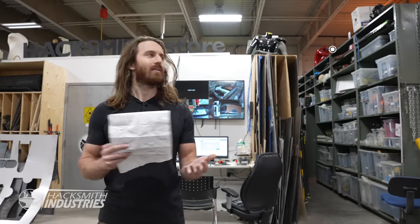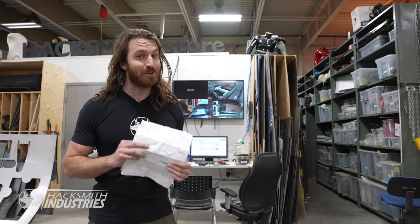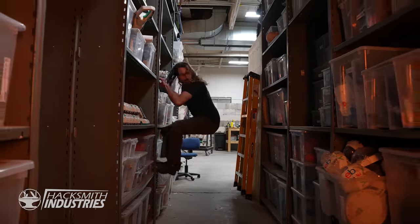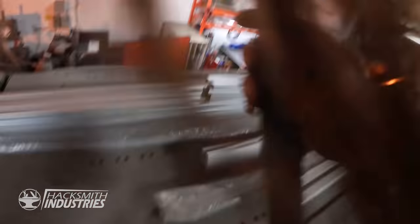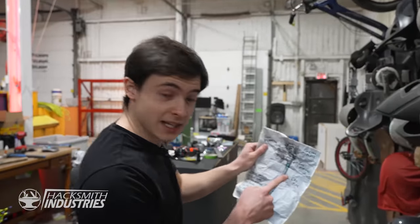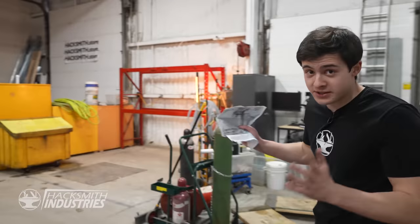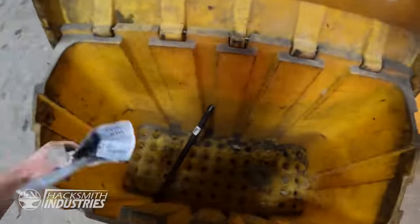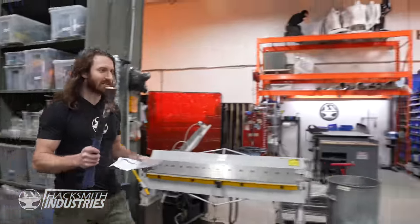Hey wait a sec. Whoa! Is that the handle? Good thing in the game you can use parkour to scale any building. So it says here we need a saw blade, a gas pipe, some gas fittings, and metal parts. And just like in the game, you've got to scrounge for parts to build your weapons. I think there should be some good stuff in here. Exactly what I need. Perfect. I got the handle. Now I just need a vise.